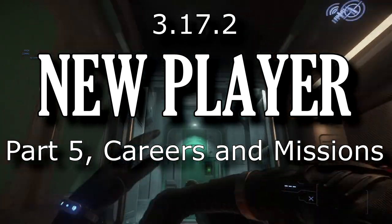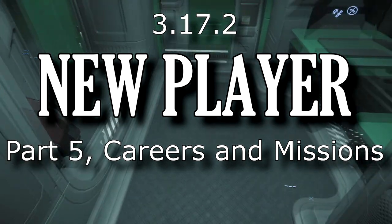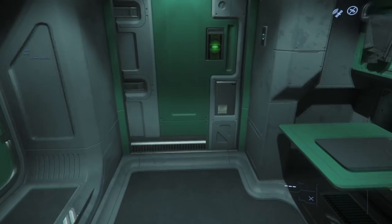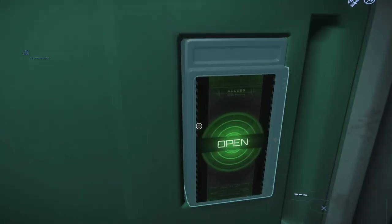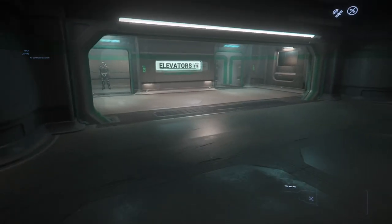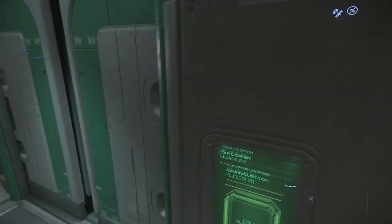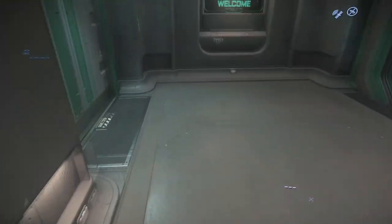Hello, this is Daniel Raymond, the voice behind Ray's Guide, with the fifth installment of my Getting Started Guides. In the first, I covered enlisting, buying, and installing Star Citizen. In the second, I covered the most basic key bindings to move out and about in the universe, including how to customize those key bindings. In the third, I talked about the general structure of landing zones and stations. And in the fourth, I talked about flying and took a short trip from planet to Oracle Station. Now, in the fifth and last of this first set of tutorials, I'm going to talk about your starting career choices and missions.